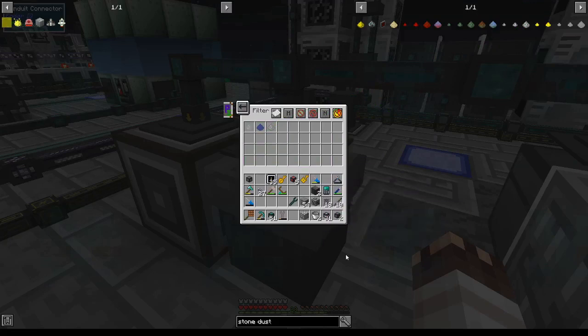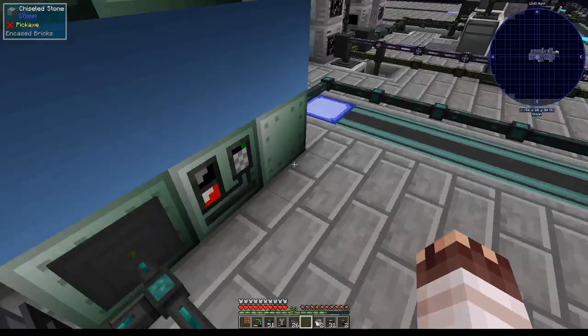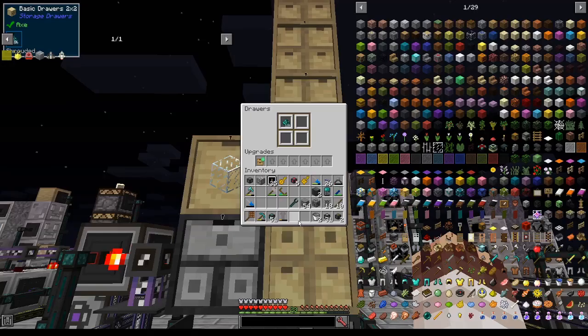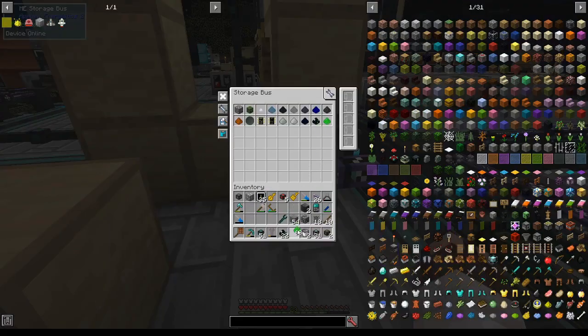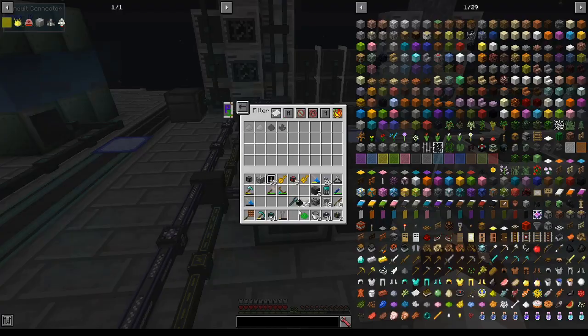For now we'll filter stone dust into the trash. Uraninite dust I'm going to storage bus into this steel chest and have it automatically extract into the multismelter at all times. Pulsating dust is fairly important, so I've given this drawer a storage upgrade. I'm going to partition thorium and uranium into this storage bus and shove them into the proper drawer, then add those to the advanced big item filter.